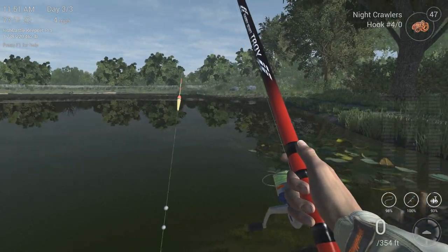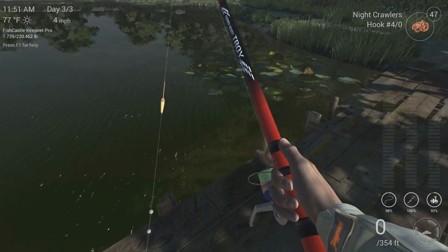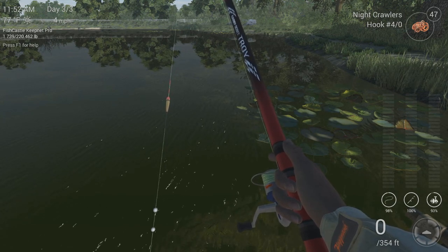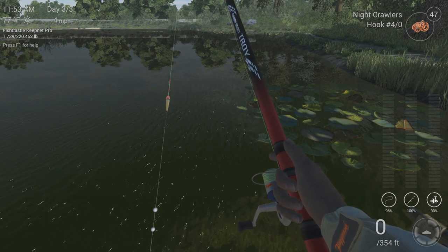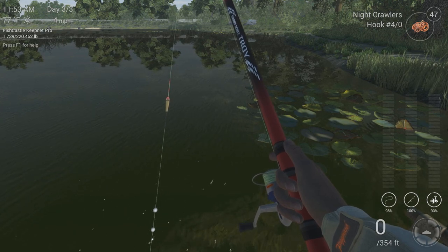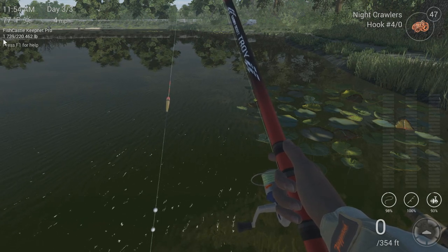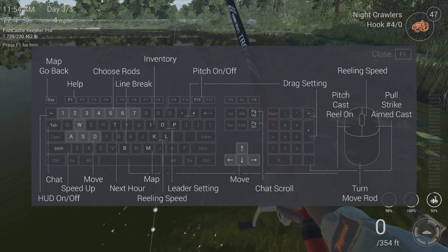Let's talk about a few things you need to know before getting into the game. A lot of the trouble I see from new players is they can't figure out how to cast, how to catch, or how to accurately know when the bobber is ready to be reeled in because you've got a fish on the end of it. Let's first talk about the main buttons. If you direct your attention to the top left-hand corner, you'll see 'Press F1 for help.' If we press F1, we can see every single hotkey button in the game.